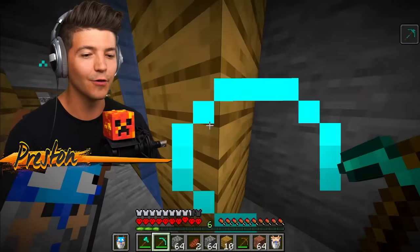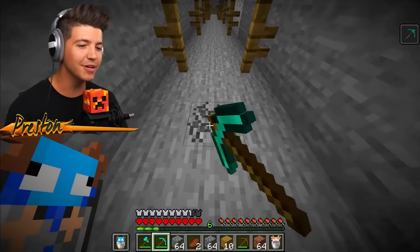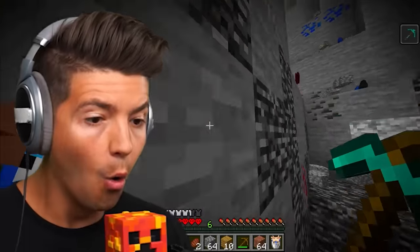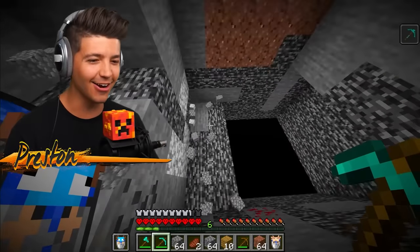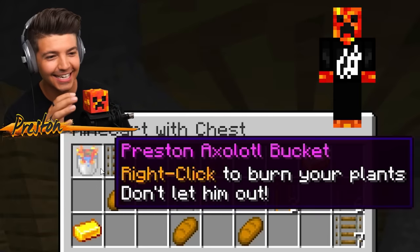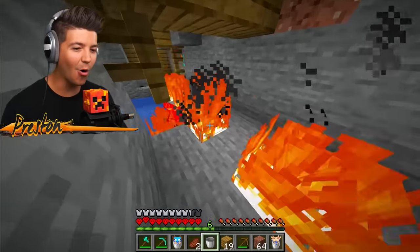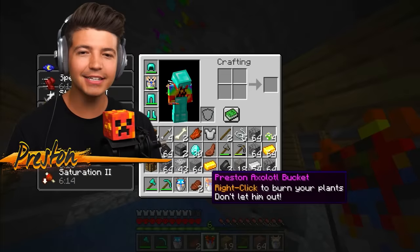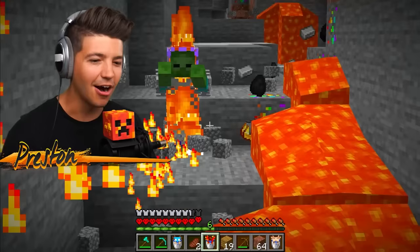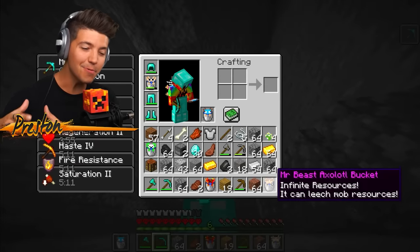We found the mineshaft! Our first objective was to go to a mineshaft and rescue the Preston Axolotl, which is in one of the chests. Can we technically break bedrock? You can literally break bedrock! There's got to be a chest nearby - there it is! The Preston Axolotl, ladies and gentlemen. He's going crazy - now I see why it says don't let him out. I can spawn lava sources - you see that zombie? Burned! We just accomplished our first objective.